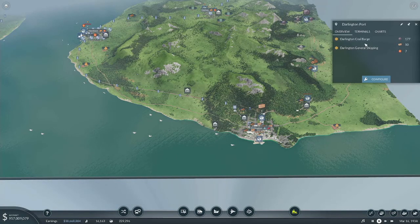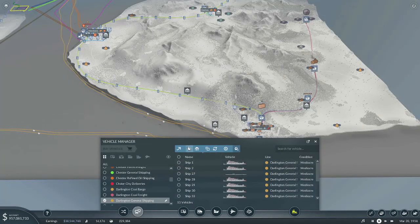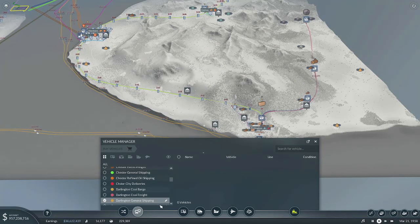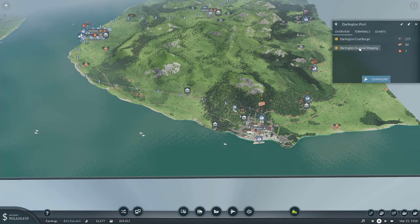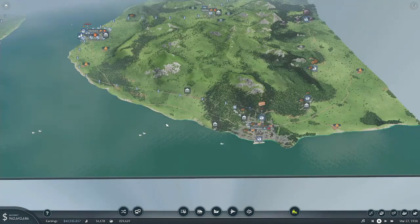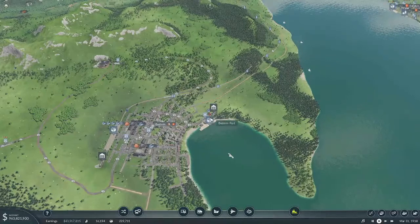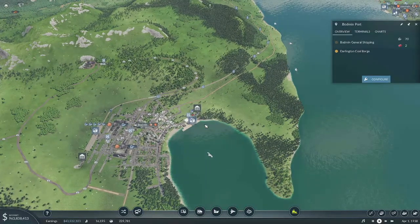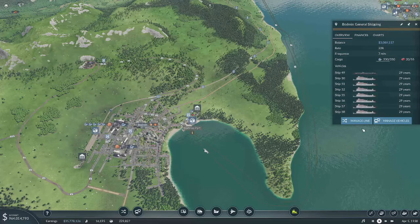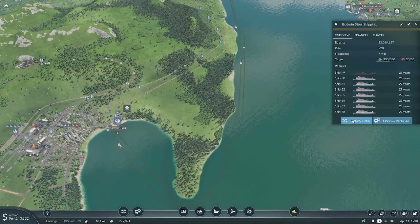Coming down here now, the general shipping barge — we're going to sell everything off and nix the line. So that one's gone. You don't actually even need two docks here anymore, but I'm not going to worry about it right now. This one should have its steel barge — actually no, we will need the second dock. The coal barge — let's change the name of this to Bodmin Steel Shipping.